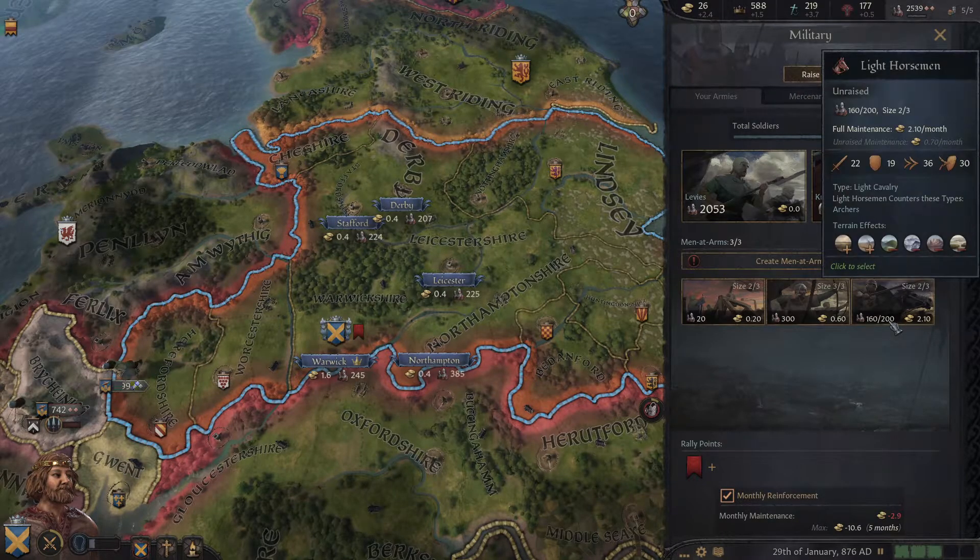We can designate a guardian for our son — this is my player heir, so I'm going to be the guardian myself and hopefully get some decent martial on him. There's the money from the head of faith. What we could do is use it to build up some holdings, because we haven't built anything yet — something that gives us more levies and more taxes. Hunting grounds are pretty decent: they give defender advantage, and light cavalry damage and pursuit bonus. We do have some light cavalry, so let's go ahead and construct hunting grounds.